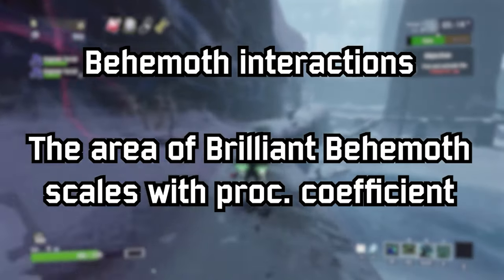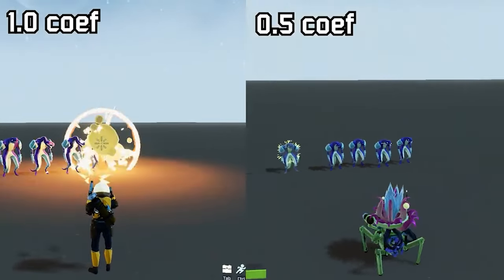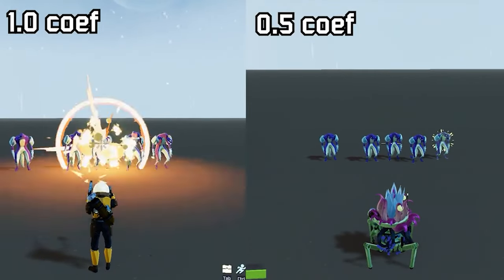The secondary interaction between Behemoth and proc coefficients is that its radius scales with your proc coefficient. The higher the proc coefficient your attack has, the larger the radius of the Behemoth explosion.